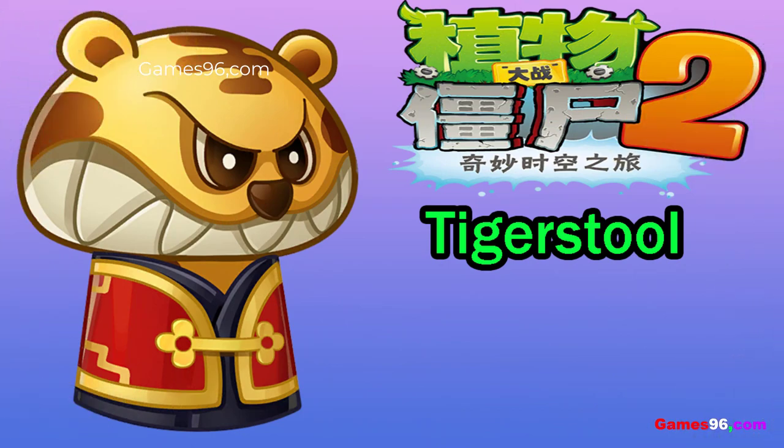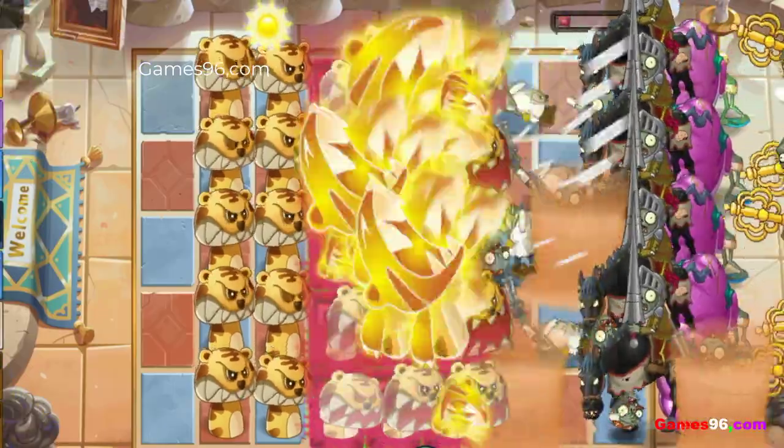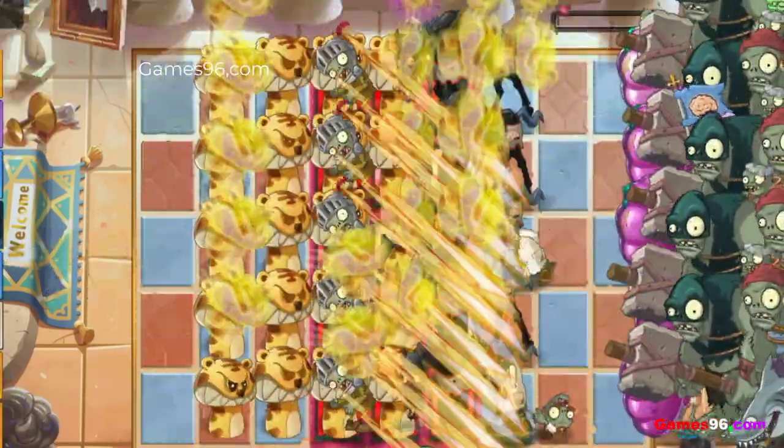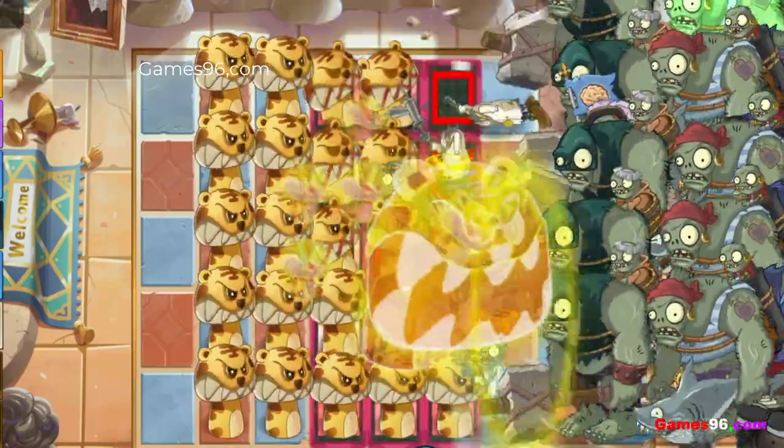Tigerstool is a melee plant introduced in the Chinese version of Plants vs Zombies 2. It is able to roar at zombies within a 2x3 area ahead of it, stunning them. After the target is stunned, it will brandish a rapid swiping claw attack that deals heavy damage. Zombies are unstunned after being attacked by Tigerstool's claws.